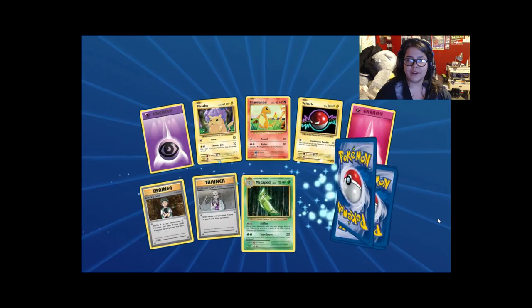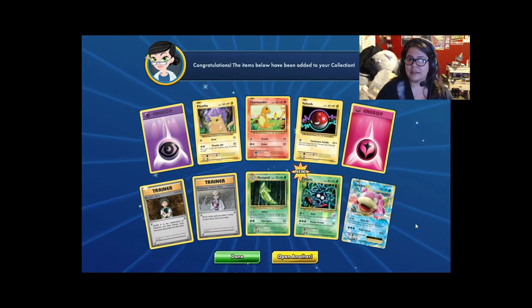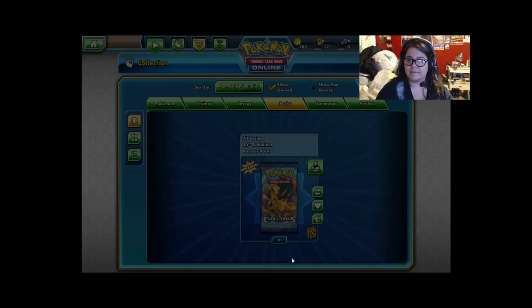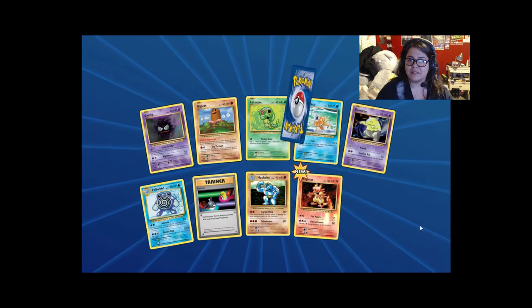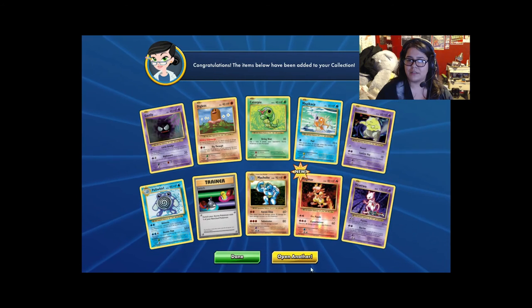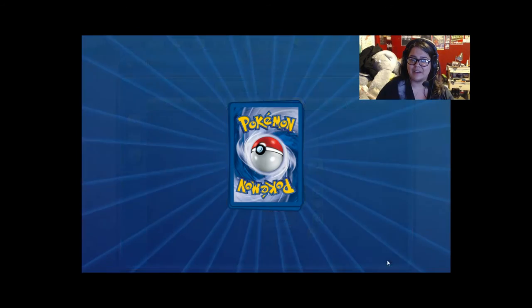Psychic Energy, Fairy Energy, Brock's Grit, reverse holo Tangela, and another Slowbro EX — very nice. Machoke, reverse holo Magmar, and another Mewtwo — sweet. It's not as cool as the Mewtwo EX, but it's still a really cool card. I remember pulling it back in the day — good times.